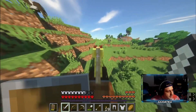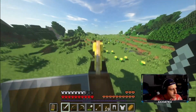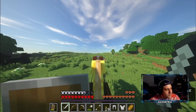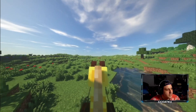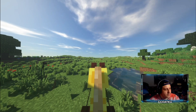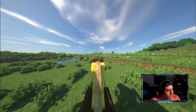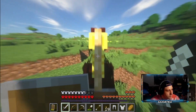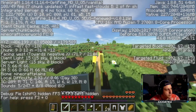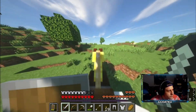Cows — nice. This might be kind of where we spawn, or we might have passed it already. Just look at this view, guys — oh my god, screenshot! Minecraft has never looked this beautiful. Look at the sky, look at the shadows. Whoa whoa whoa — chill. Let's make sure we're just headed west — yep. Hello, sheeps.